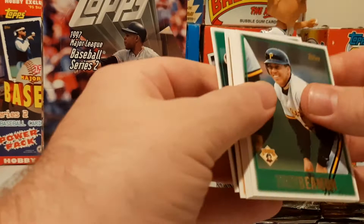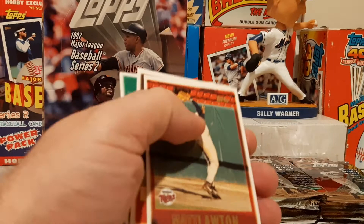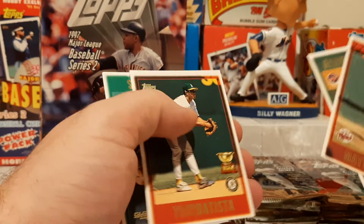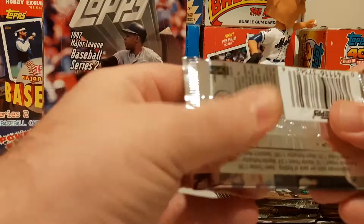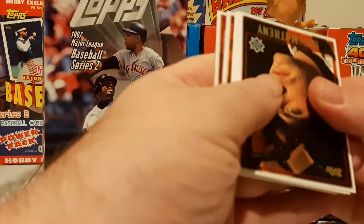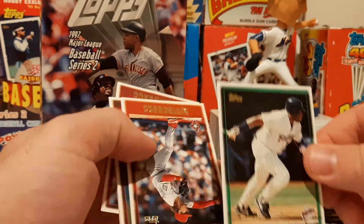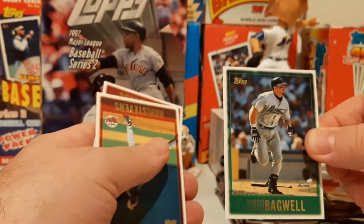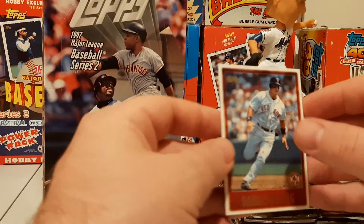There's a nice Nomar, followed by Manny. Just talking about Manny the other day, with him signing in the Australian Baseball League. Tony Batista with the cup. Manny will play baseball until he can't walk anymore — that'll be just what Manny does. There's a Barry — '96 Season Highlights, Barry Bonds — followed by Tony Gwynn. Very nice, couple Hall of Fame cards there. Jeff Bagwell.